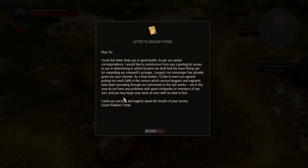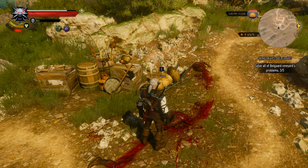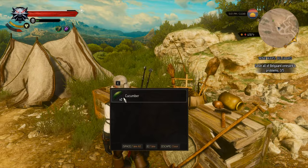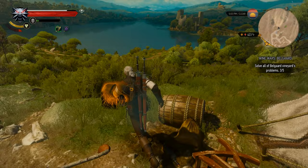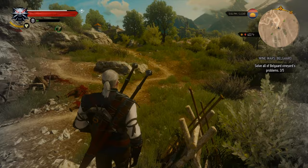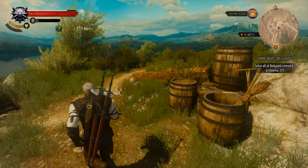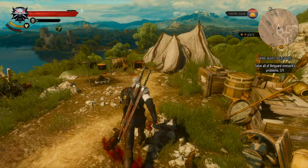'Gregory Pickside — to warn you against putting too much faith in the rumors which various beggars and vagrants have been spreading through our community in the last weeks. We in this area do not have any problems with giant centipedes or monsters of any sort, and you may begin your work at once with no need to fear. I wish you success and eagerly await the results of your survey. Count Vladimir Crespi.' Wow. And that's what's left of the geological survey guy. This Count Crespi — he's dead already, but he sounds like he was a real character.